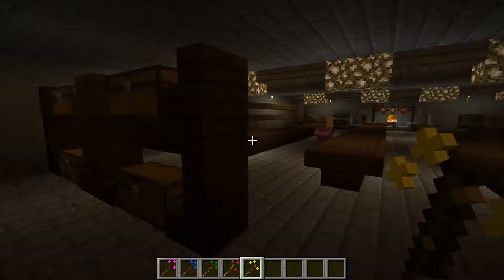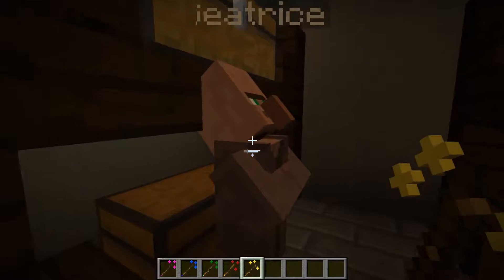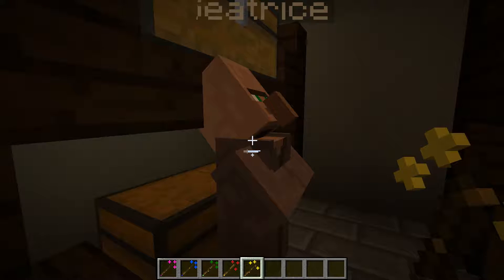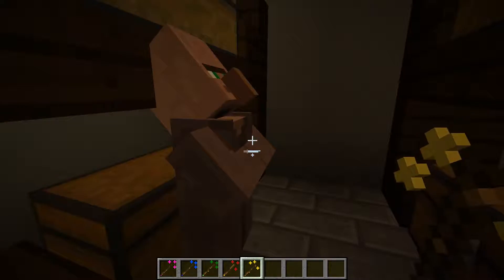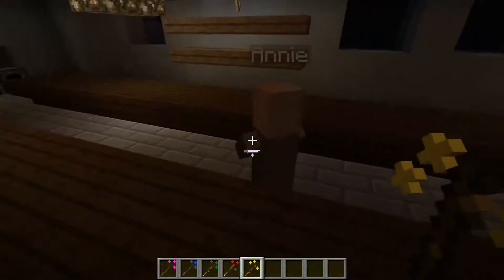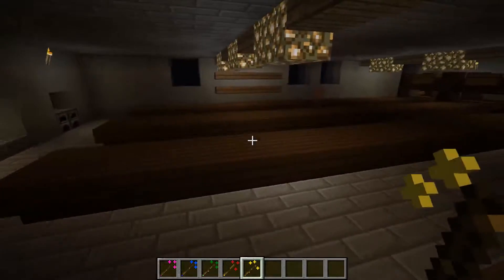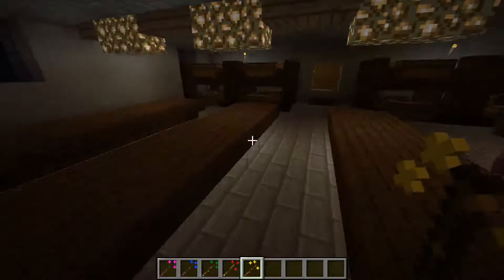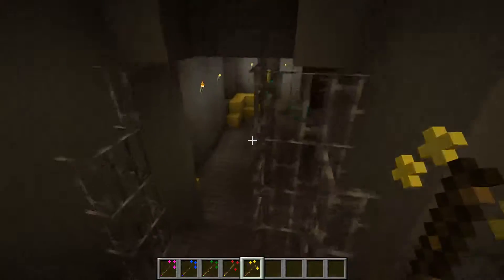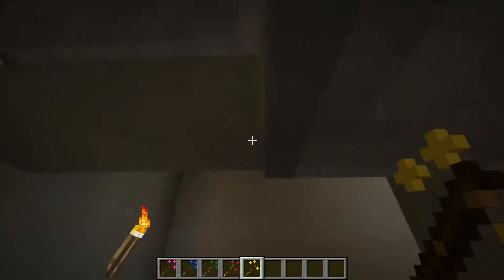In here you've got the kitchen, and these are the house elves. I'm going to shrink them — if anyone knows how I can stop the villagers from aging, that would help me out a huge bunch and I'll give you a shout-out. You've got Beatrice, Dobby, Annie, Winky, and Harold. Winky and Dobby are actually real characters from the Goblet of Fire.